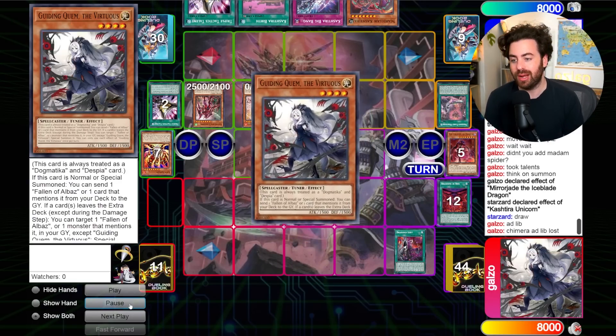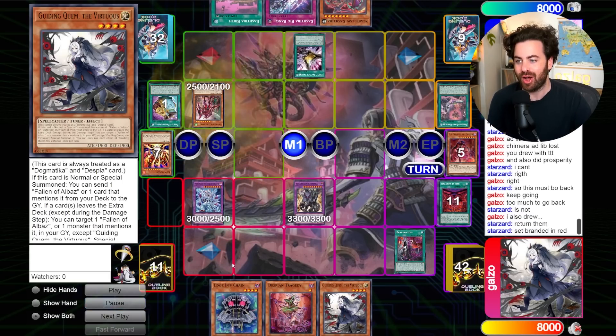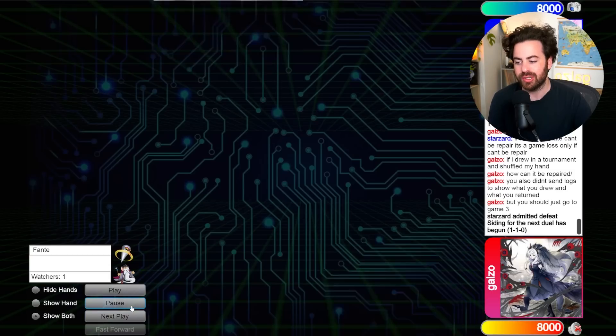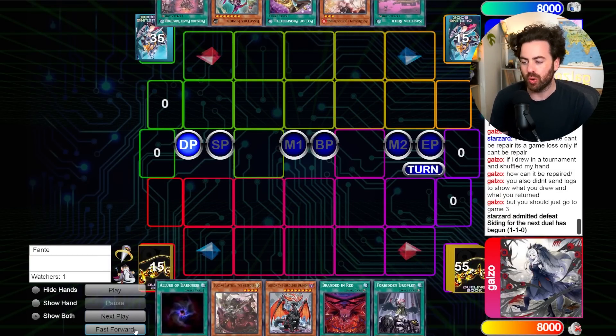I go Branded Red, Chimera to pop Unicorn, summon back Mirror Jade — then we realize the issue. They want to rewind but we already drew cards, which is a little too late. It was an illegal play by my opponent. Just for fairness, I don't know — let me know in the comments if this was too petty. If this was an IRL tournament, drawing after Prosperity is a game loss, so make sure you know that.